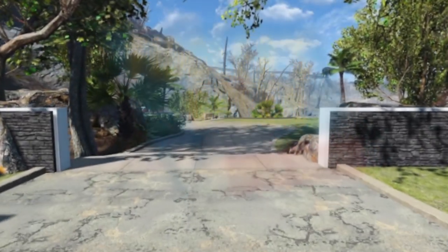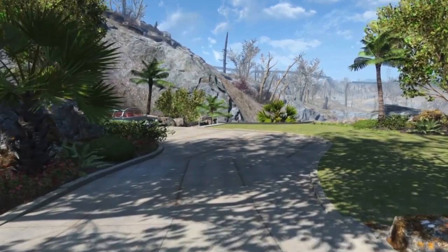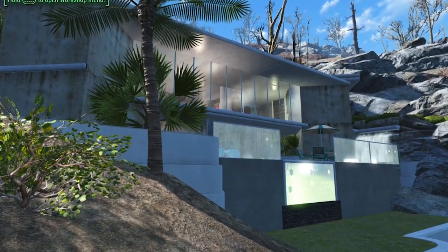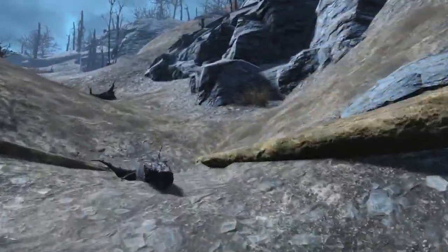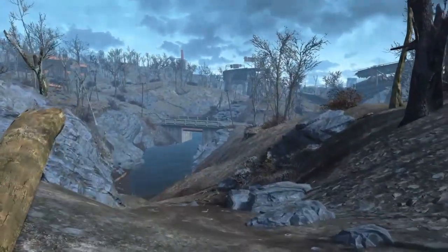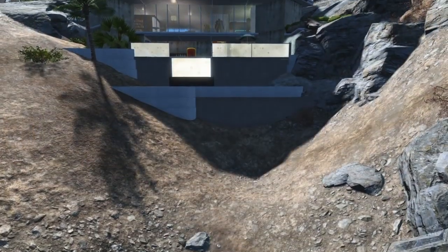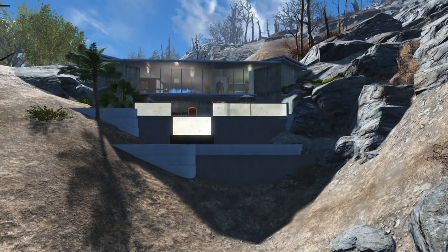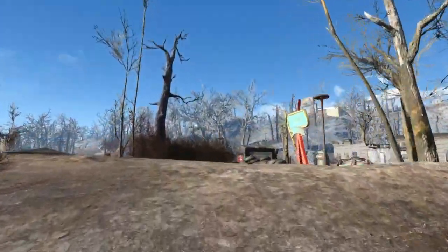Hello everyone, welcome to another open house. This time we are over by Fiddler's Green, the little mobile home park. I was working on a build here and decided to put in this little house mainly because of this spot. I was searching around looking for cool places to build and found this little ravine that goes down to the bridge. From that bridge looking up, I saw this cliff area and thought that might be a cool spot to build a house into the hillside, more of a pre-war modern style.